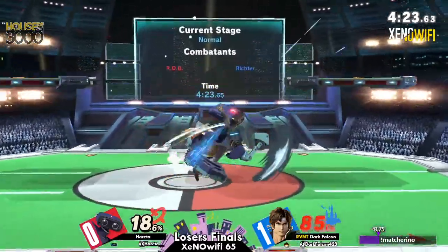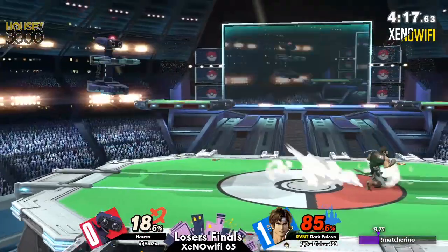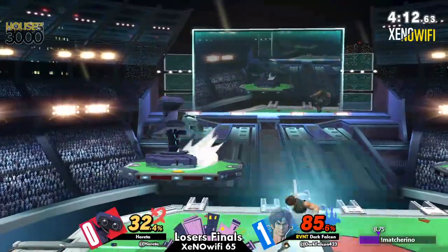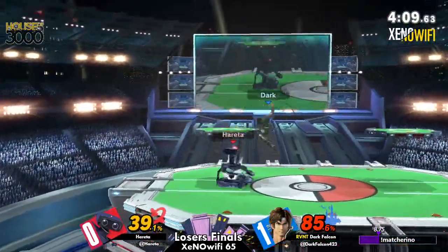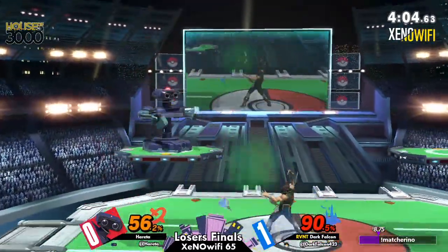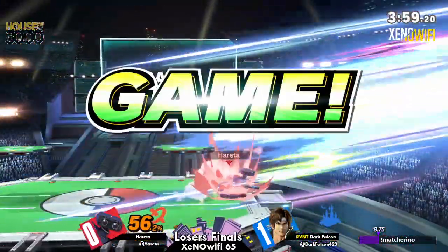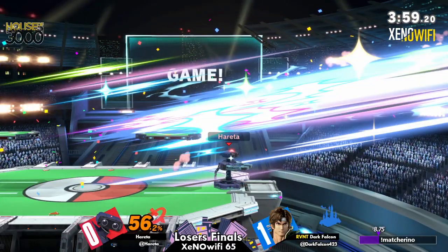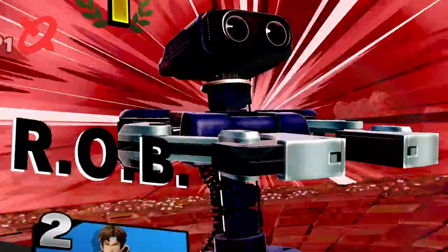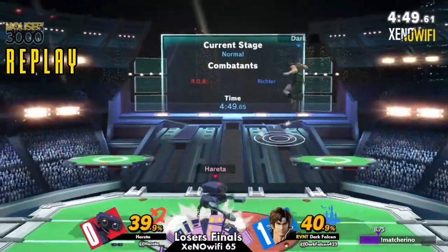From what we're seeing right now, Dark Falcon's out for blood. When that man turns on the switch, there are few better. But Hereta is still doing a good job maintaining this lead, getting in chip damage where they can. They're getting damage where they can, but it's not really adding up to anything. The dash-in read! When you're on the back foot, Hereta is really good at applying pressure and making you do dumb stuff, jumping into their attacks. I appreciate the signs of life demonstrated by Dark Falcon there.